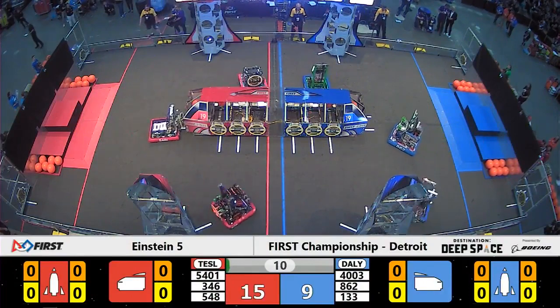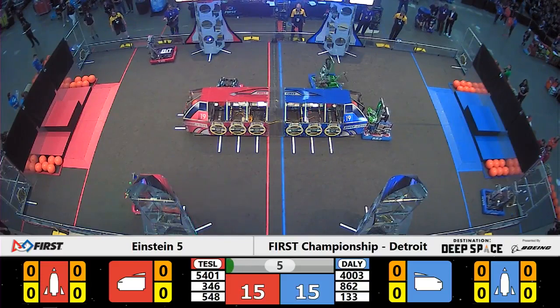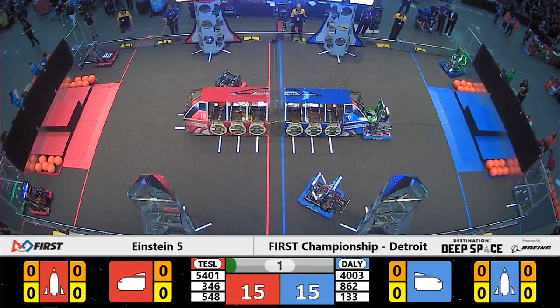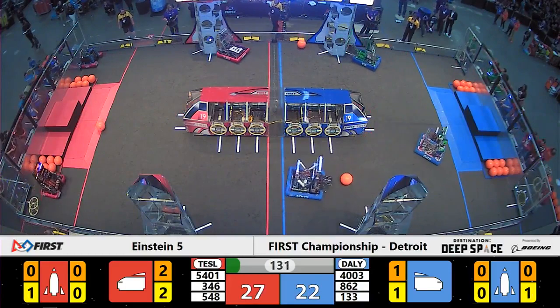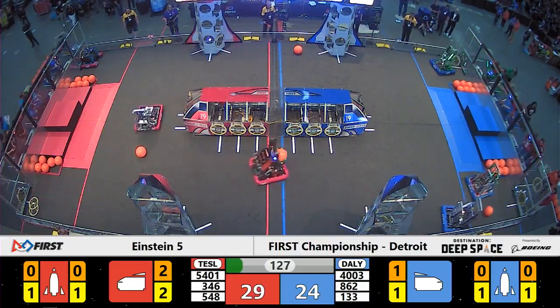Both alliances coming out in a similar formation, electing to leave one of those cargo bays loaded with cargo instead of a null hatch panel. Team number 346 will look to deliver here — one miss from the Blue Alliance. That could be the difference maker here. Even scores coming out of the opening period now as the Sandstorm passes.